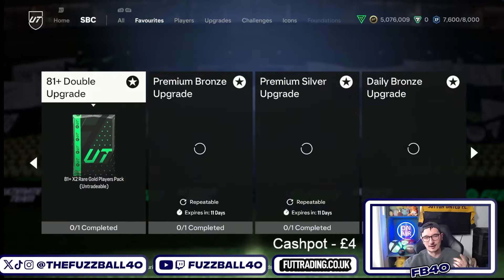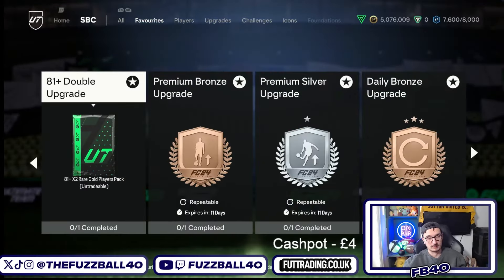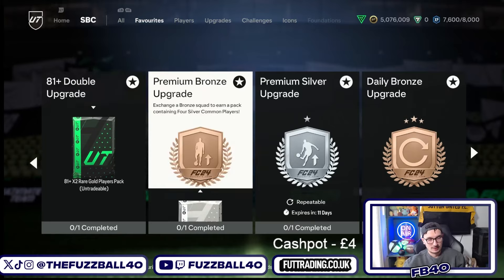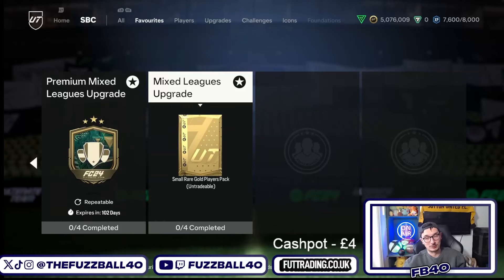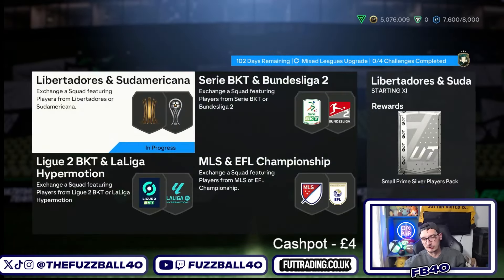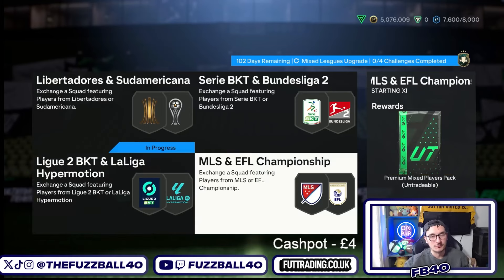The 81 plus double is coming in at about 6k - just short of 6k to complete. The mixed league upgrade comes in at about 10k, but if you do it my way I'm about to show you, you can do it for about 8 to 9k. So for 2-3k more, you're getting yourself a small red gold players pack, a silver pack, a gold pack, a premium gold pack, and a premium mixed players pack - all of that for basically 3k more.